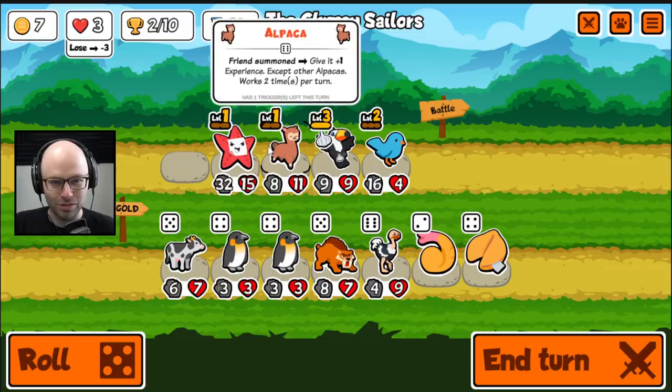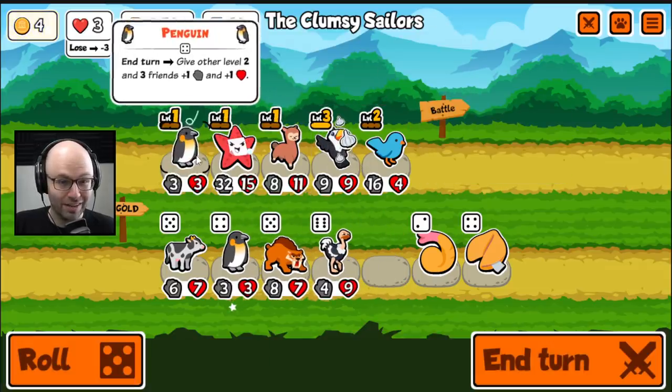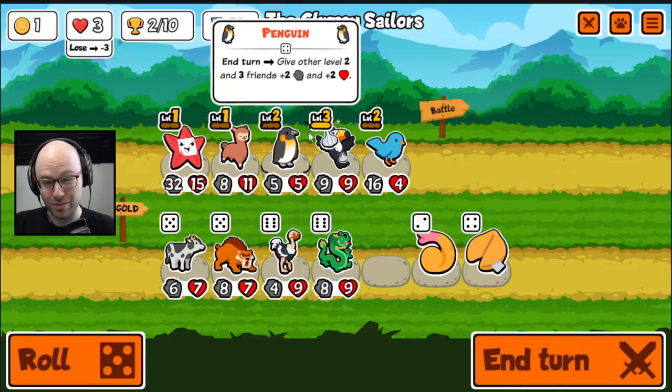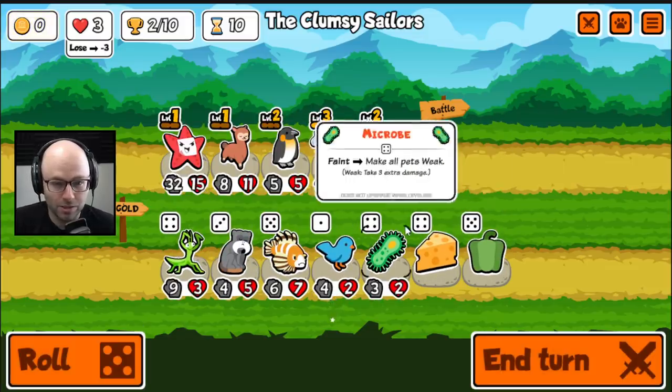I don't want to put a cow out there first because then it's going to soak up the experience from the alpaca trigger. I'm happy we did it with the Toucan. I think you go right into the penguin again. And then we probably want you to take the buffs here is my guess. This makes sense to me. Now you're also insane — before friend attacks, make the enemy target weak.